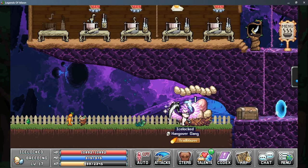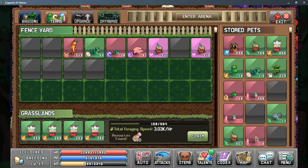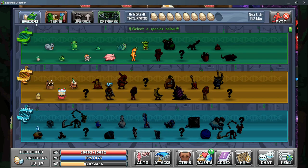Breeding is separated into four sections: the Breeding section, the Teams section, the Upgrade, and then the Database.